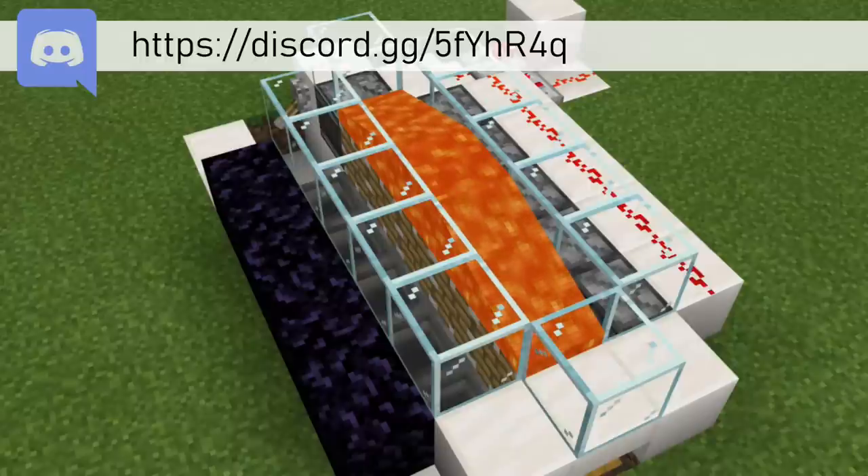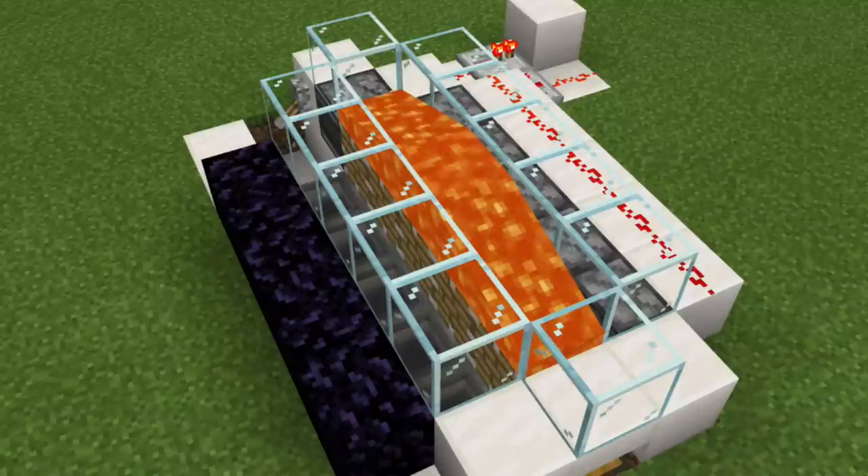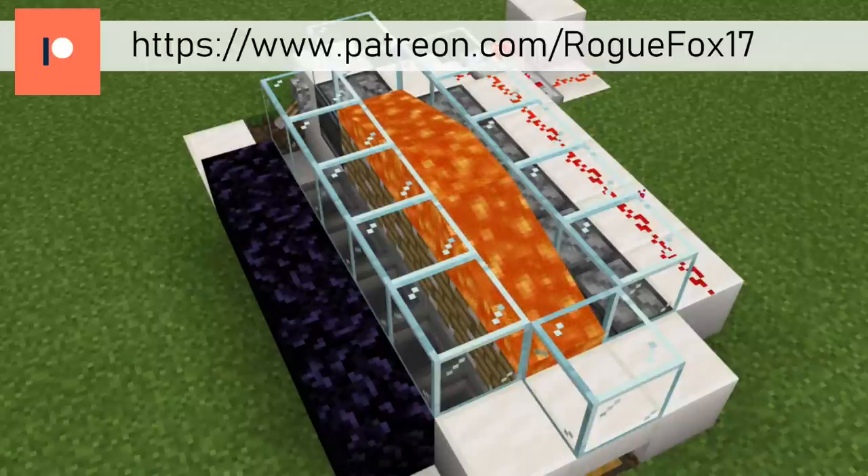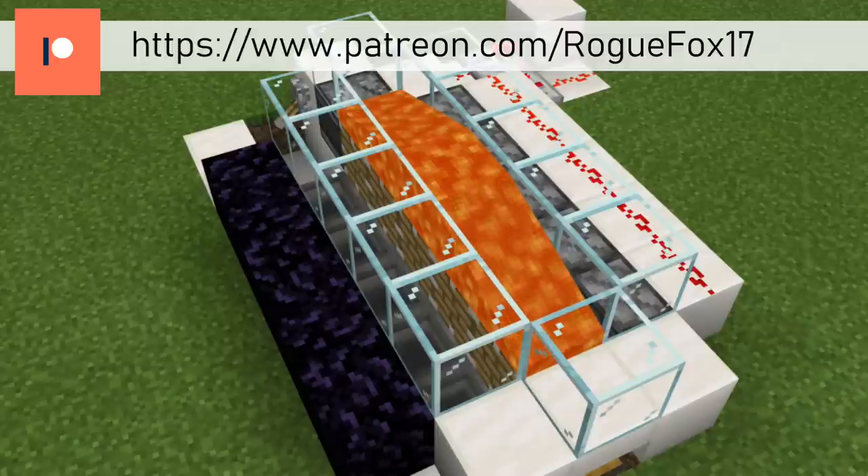Using an efficiency 5 diamond pickaxe, this stone generator will get you 3 stacks of cobblestone or stone in a minute, which comes out to 11,520 blocks of cobblestone or stone in an hour, or simply 180 stacks of cobblestone or stone in an hour.